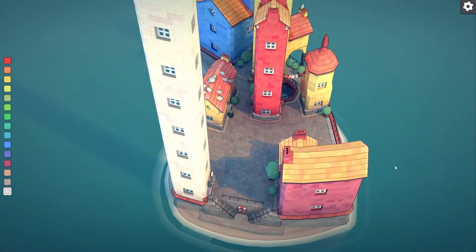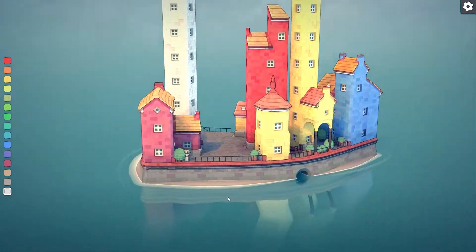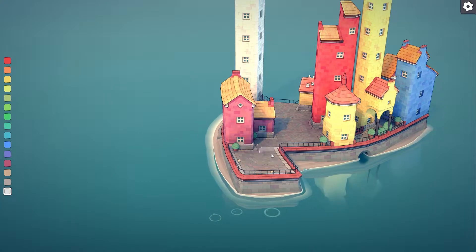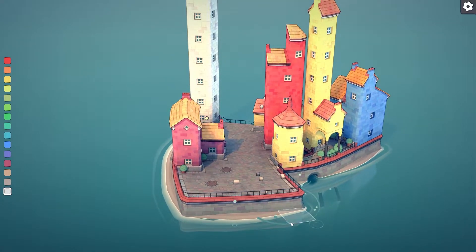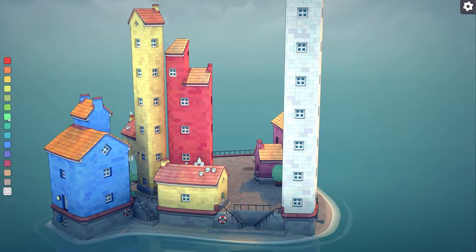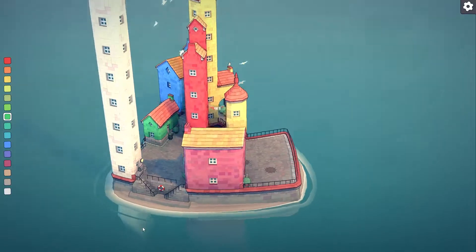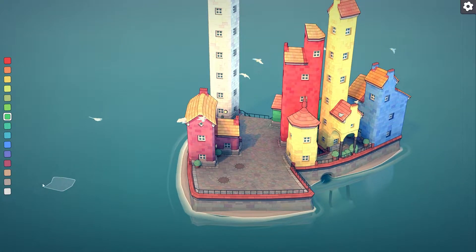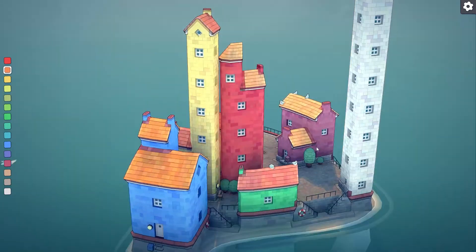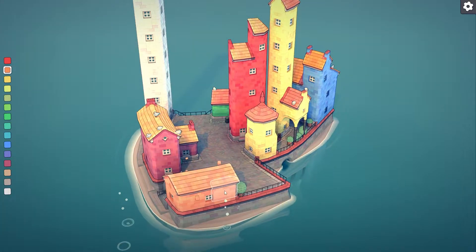I think I'm going to leave this as like the town square — kind of leave this empty. Maybe I just go out a little bit more. There's too much red and yellow. Let's change the color of this to like a green. What does purple look like? Do we have anything orange? I don't think we do. Let's go ahead and build here.